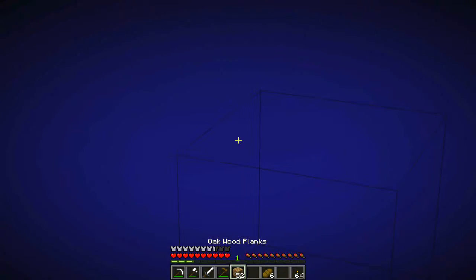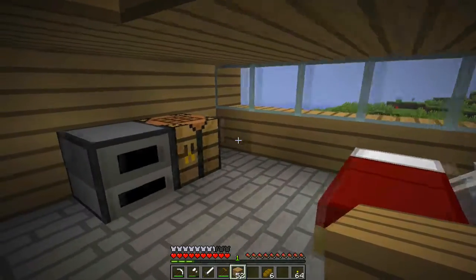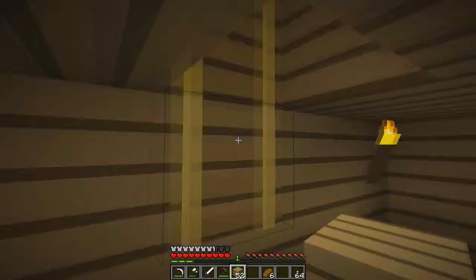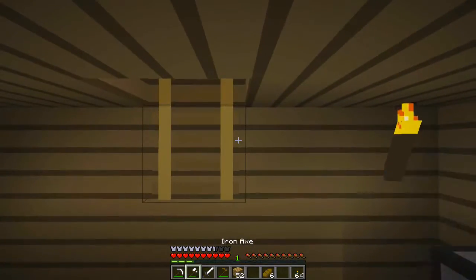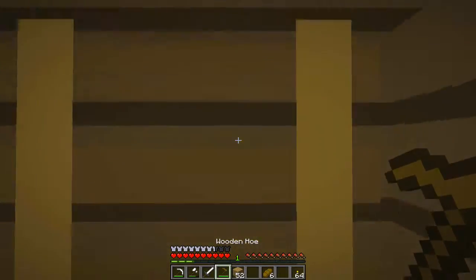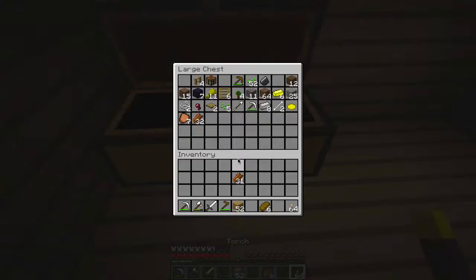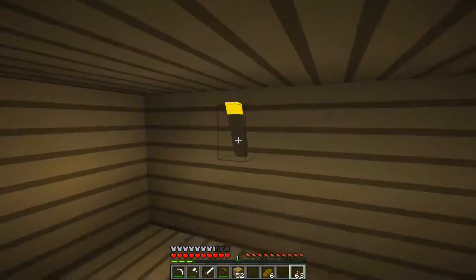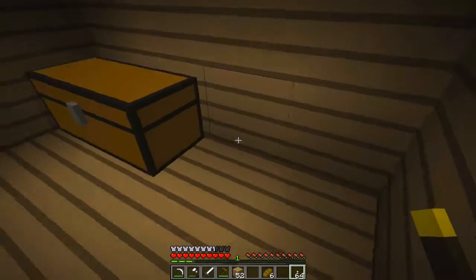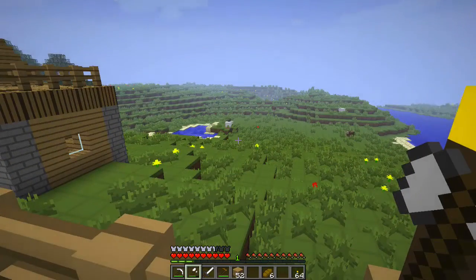As you can see right here, it's more like a simple texture pack. We got pickaxe, axe, sword, hole, wood, bread, and torches. And that's how they light. All right, now that's the landscape right here.